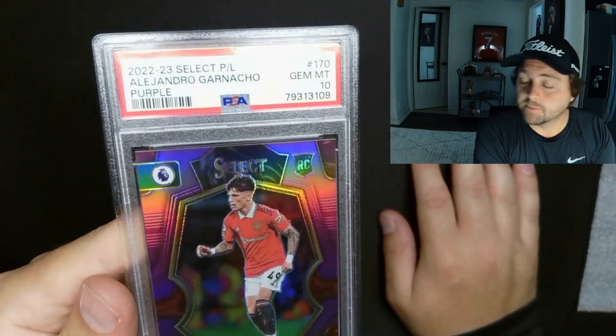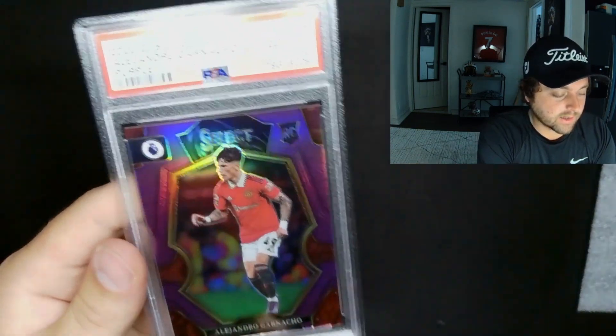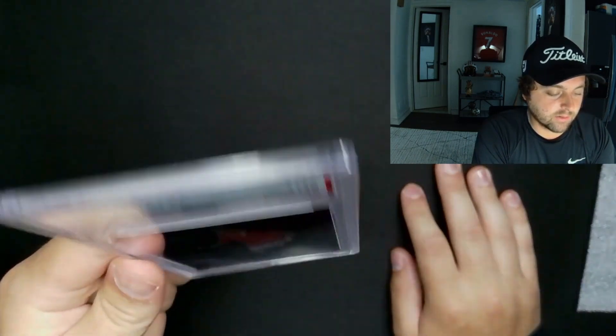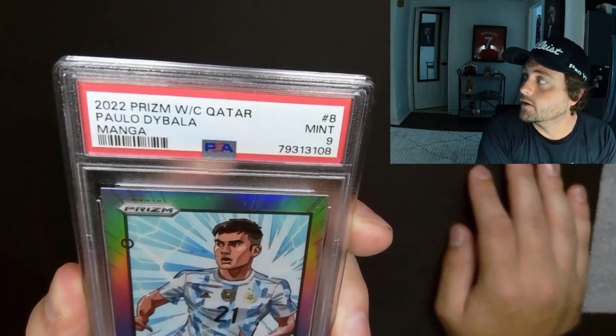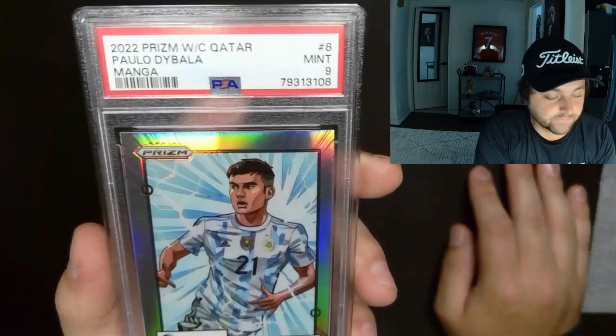Garnacho Select purple PSA 10. That sucks because it has the numbering you can see through, and I didn't even realize that. But I sold a tie-dye I bought that had the numbering like that thinking PSA would care — good learning lesson: they don't care. This is my buddy Bruno's Paulo Dybala PSA 9 manga — he's a big Dybala fan.